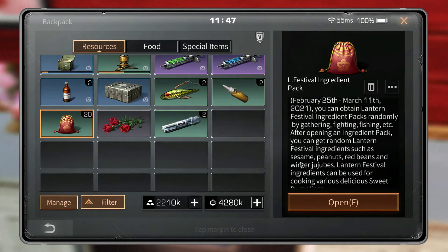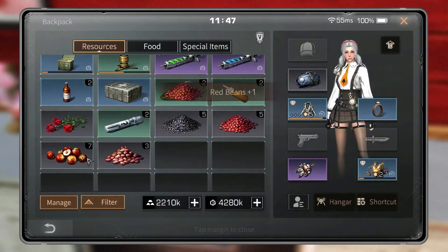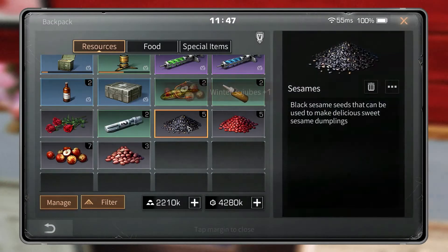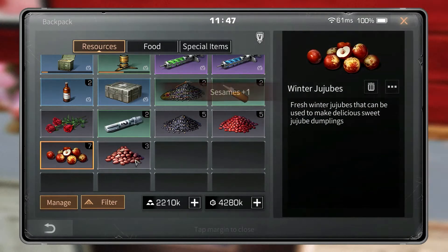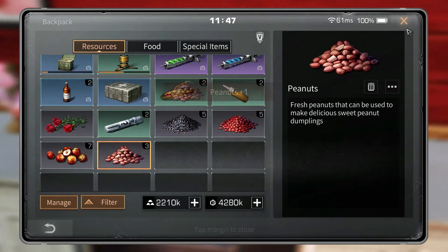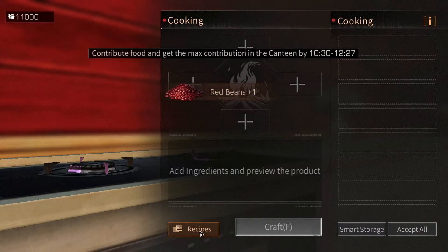You can only get 10 bags a day. Once you have 10, you open them for the ingredients you need and then you can start making the dumplings. Even though the recipes are already listed on the event page, I went ahead and put them here for you guys as well.